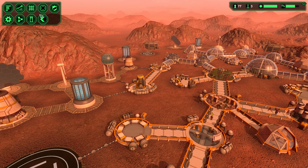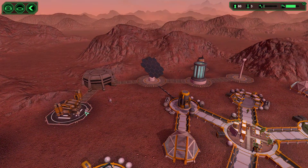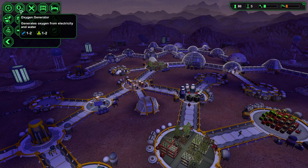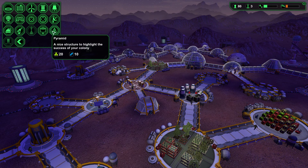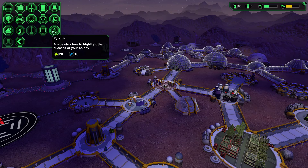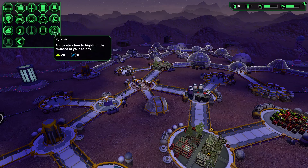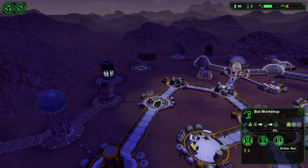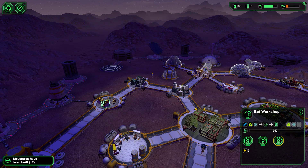Let's take a quick look at what those items are. We've got more people coming in. Basically we're just going to keep adding people until meals becomes a problem. The next exterior structure I want to build is a pyramid, and it requires 10 metal. We've got plenty of bioplastic so I'm not concerned about that, but we definitely need to get metal going. Let's make sure we've got a driller bot being built over here.